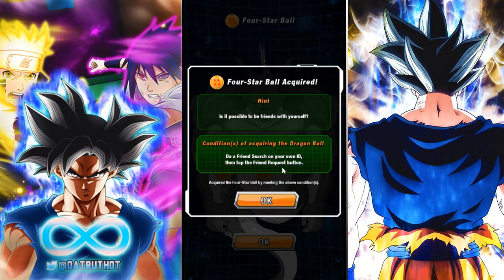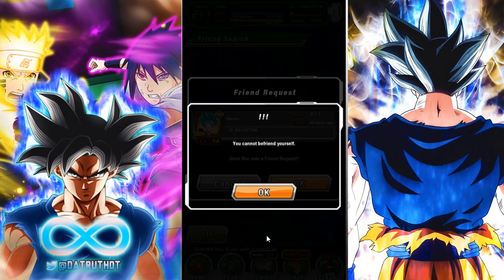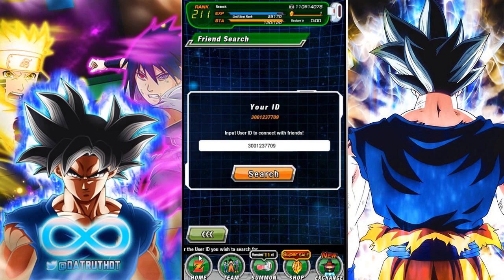On JP, I remember when this mission was active, there were problems. People would send themselves a friend request and the Dragon Ball would not activate, and they'd have to send themselves two or three friend requests before it would work. So it's good to see that they have amended this issue here on Global. Yes — you cannot befriend yourself. Thank you very much.